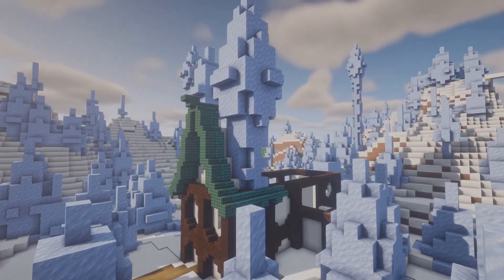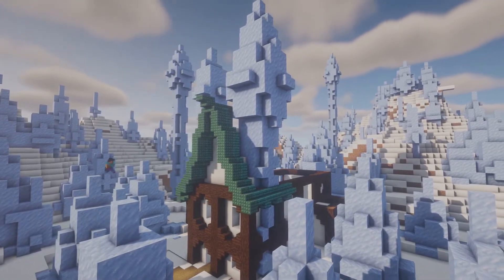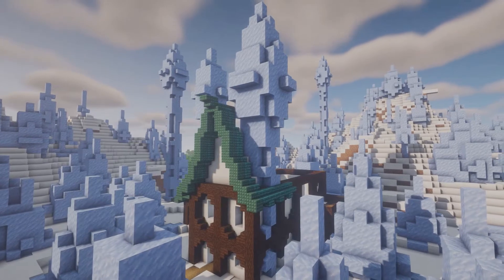Right now I'm going to fill in some of the walls and use some dark oak stairs to round off some of the edges. Then we're going to go back up top and fill in the rest of the roof.